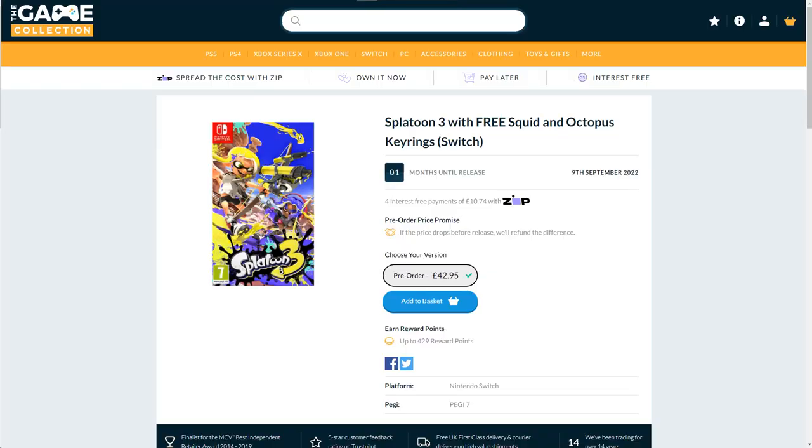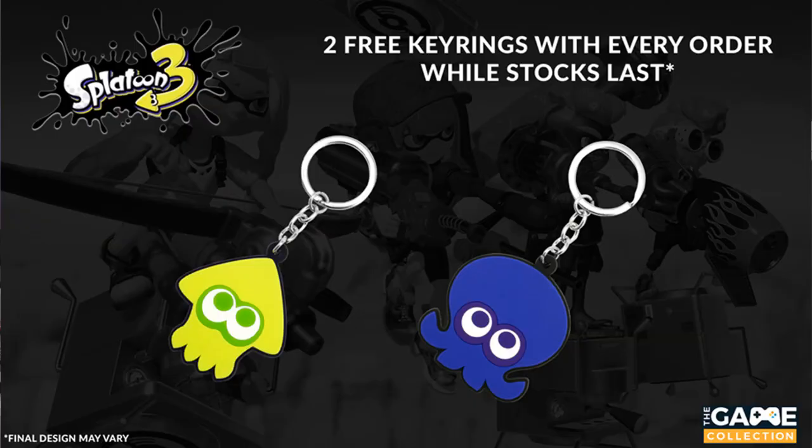The next pre-order bonus announced is a pretty obscure one from thegamecollection.com. This site is based in the UK, but they do ship internationally, so if you're planning to pre-order from this site, expect around a week shipping time. But by far this is one of the coolest pre-orders, being an Octoling and Inkling keyring. They look like they're really good quality and you get both of them, plus 429 reward points with their site, which is like $4.29 cash back.